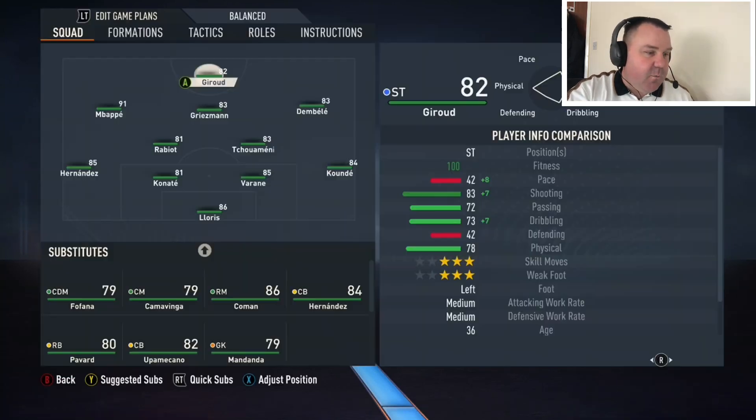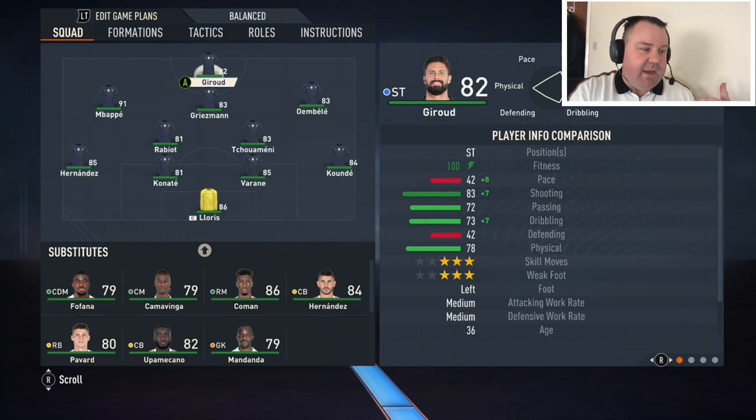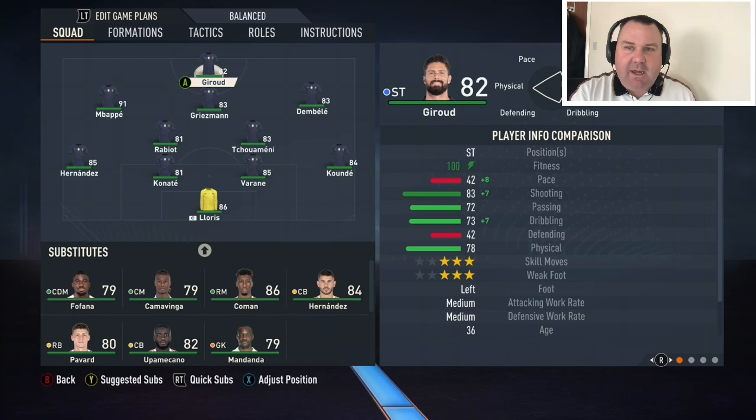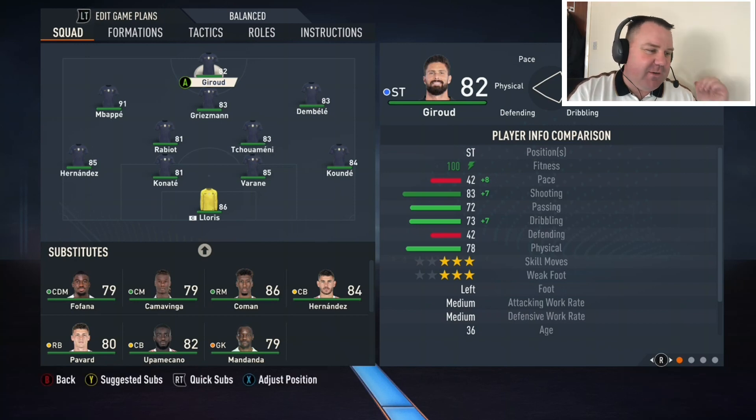We're starting off with France in this first video. I'm going with the lineup they had last night — it might be different for the final. It has differed slightly throughout the competition, but traditionally they're in the 4-2-3-1 with the pace and trickery out wide of Kylian Mbappe and Ousmane Dembele.